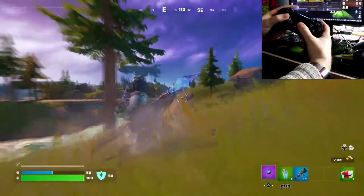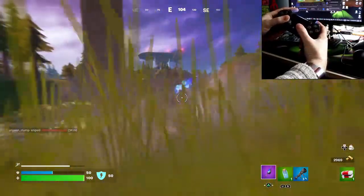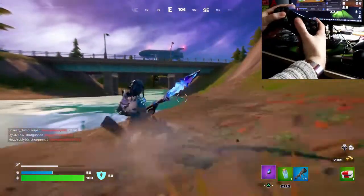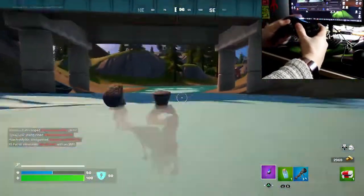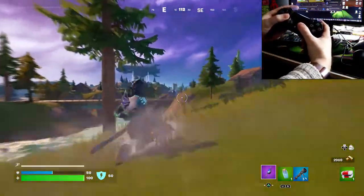So that's basically the same procedure as when you perform a crouch, but when you do the same action going down hills, you will perform a slide. So hope that helps people out who've been wondering how to perform a slide in Fortnite.